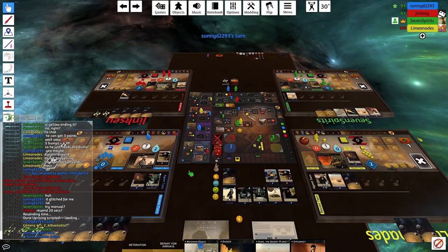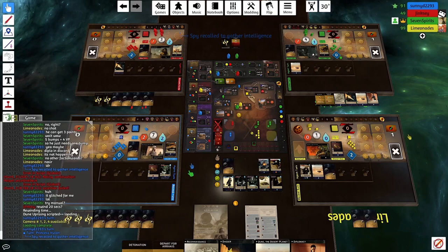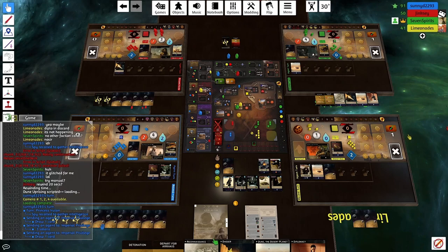We had a weird glitch here. When Blue went to Imperial Privilege, it didn't seem to work, so they're trying again after a rewind. Now it apparently worked. But what no one noticed until a bit later is that Sardaukar Coordination is still in their discard pile — it got locked somehow and didn't get shuffled in with the rest. So when we figure that out, we end up deciding to just shuffle it into Blue's deck right now.